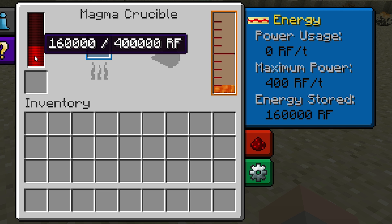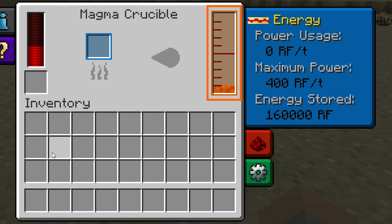In return, you'll receive one bucket of lava, which is equal to 1,000 millibuckets. The lava will end up here in this internal storage tank, which has a total capacity of 10 buckets, or 10,000 millibuckets.